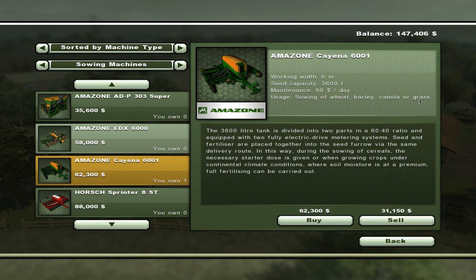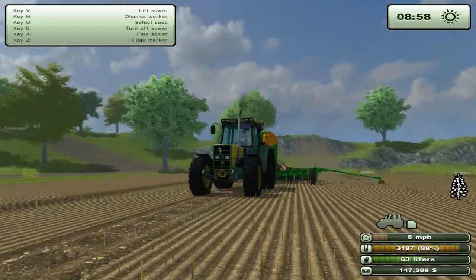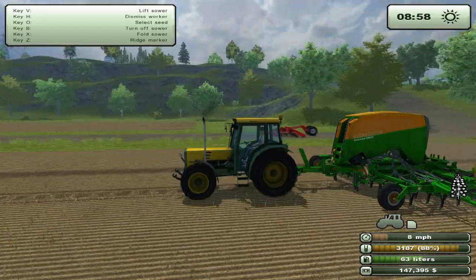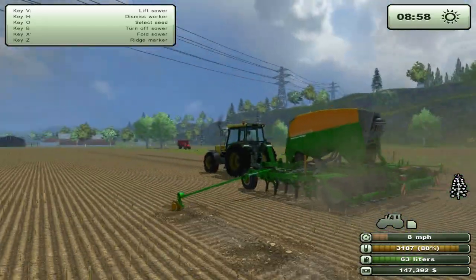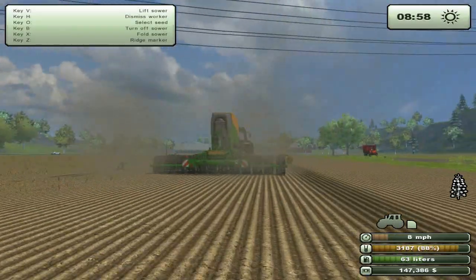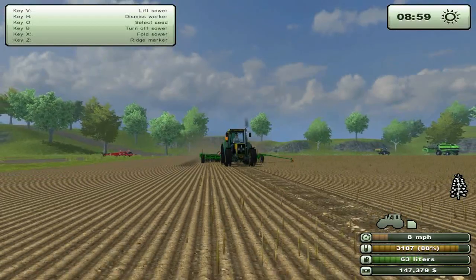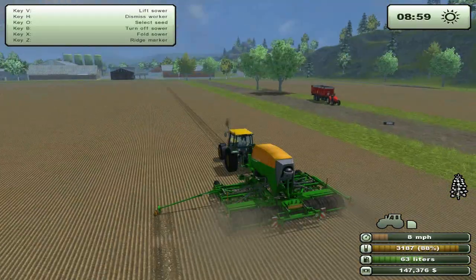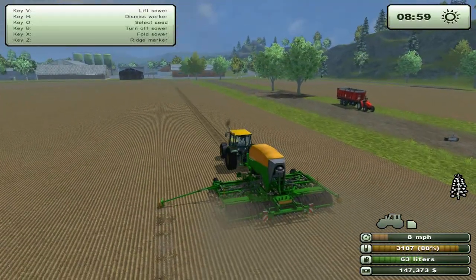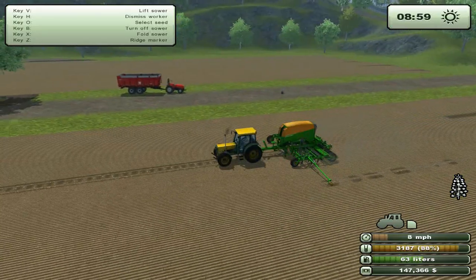It just says sowing wheat, barley, canola, or grass — but it does cultivate, as we can see clearly right now with these little stems of canola disappearing once we go ahead and sow over here. It's completely sown and over here there's little stems. So it's really, really annoying. I really don't like that. Hopefully they patch that up or improve it because it's really frustrating.